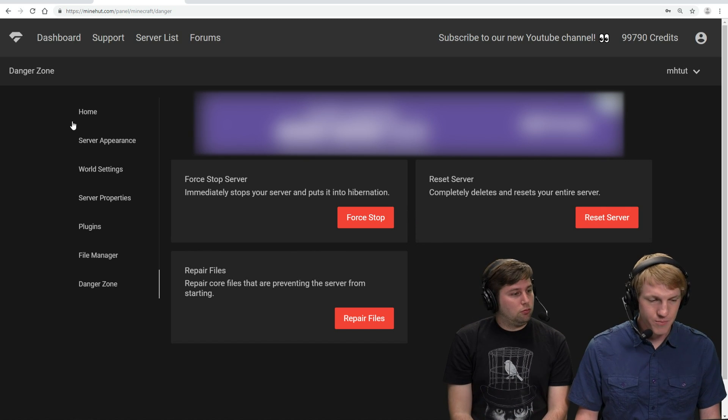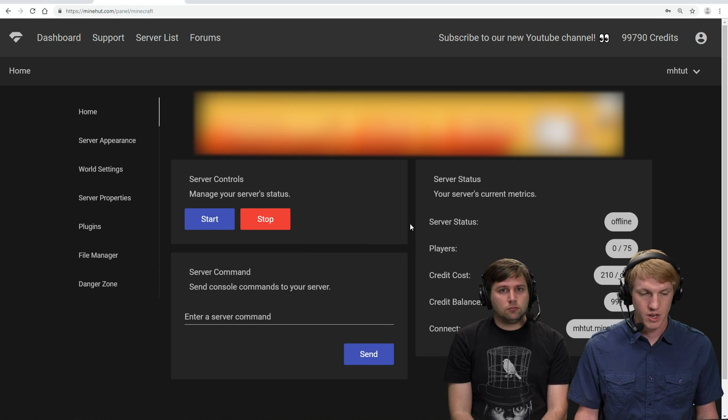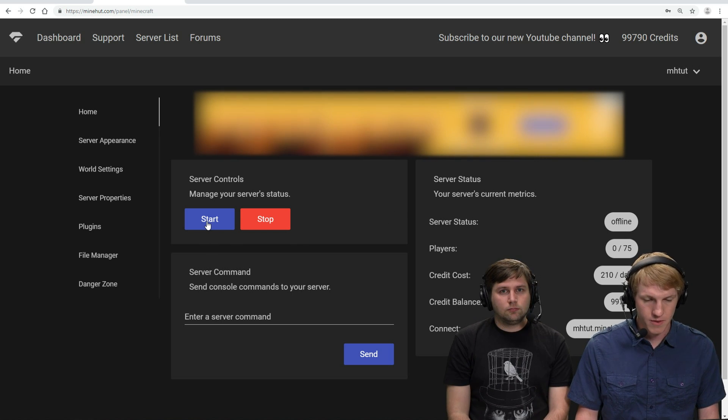So what that did is it just deleted all the files that were in the server, so when we start it again it will just be fresh. We're back on home, so we went back to the top left. Now we are just going to start our server because it's still offline. So we're going to hit start, and this start might take a little bit longer because it has to download the default server, it has to generate all new worlds and everything. We're going to give this a second to start up and then go in game and see what's there.